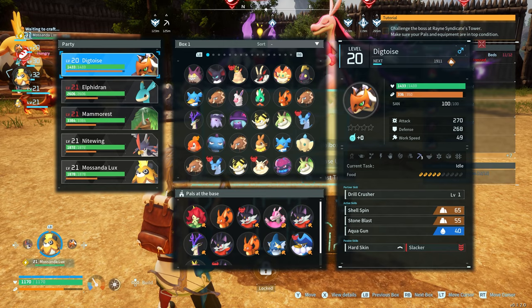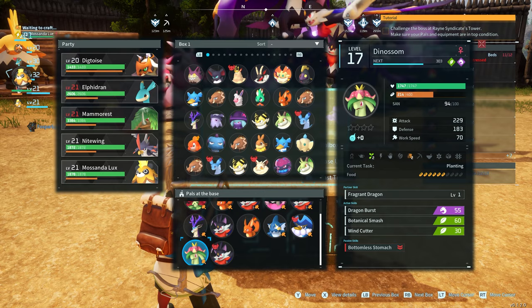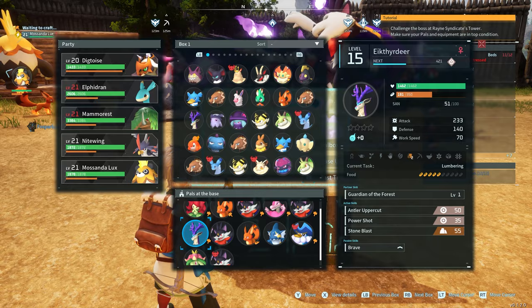Another way you can check your pal's sanity is to go down to the pals that are in your base and look at each one individually. Right now all of my pal sanities are in the 70s, 80s, or 90s, besides the deer here who has 52 sanity.